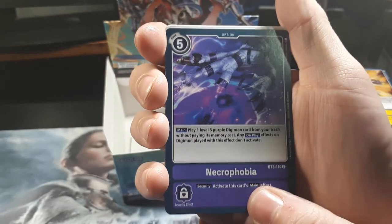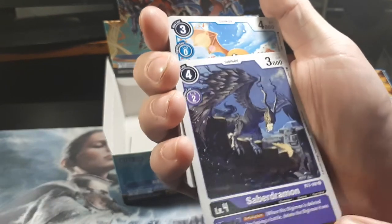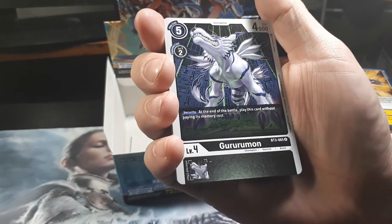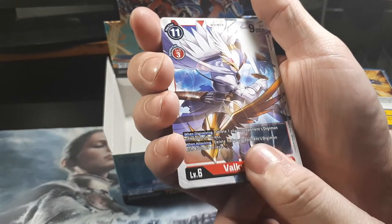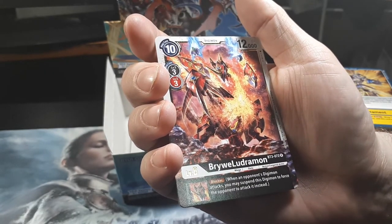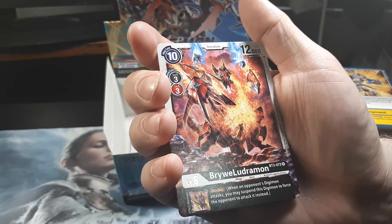So we have Necrophobia, Arrurumadada, Sabergermon — which is basically a Black Bergermon. We have Patamon, Askalmaramon, Kunamon, Garudamon, Gururumon, Poromon, Valkyriemon, Durandamon. And last one being... Briwee Ludramon. Sounds like — I think he might be the thing on Bifrost, because that definitely sounds like a Nordic name. Oh, Bifrost belongs to Sagittariamon. He's one of that group — the Royal Knights, whatever they're called.